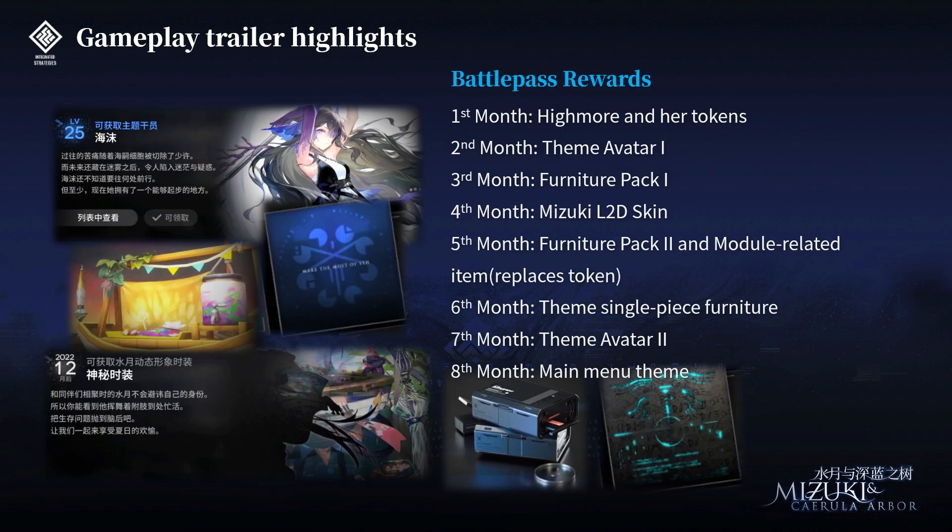Next, we have the Battle Pass rewards. For the first month, you can get Highmore and all her tokens, so you can get her to full potential in the first month. The second month is a Theme Avatar — pretty standard. Third month is Furniture Pack 1. And at the fourth month, we can get Mizuki's Live 2D skin, and it seems to be about summer. So we're about to get a summer Mizuki skin in December — well, it's always how this game functions.